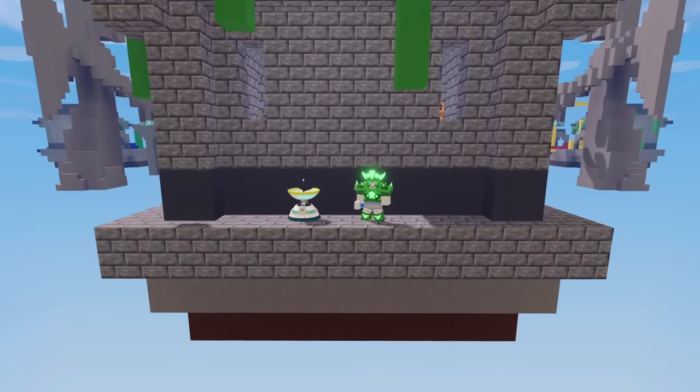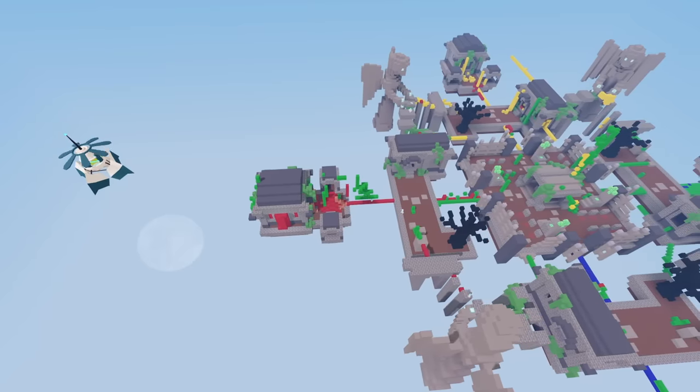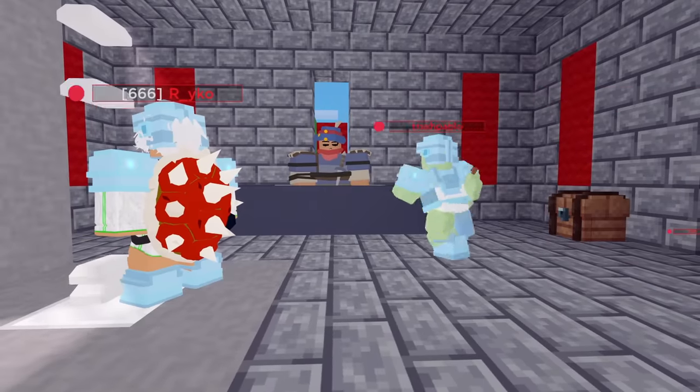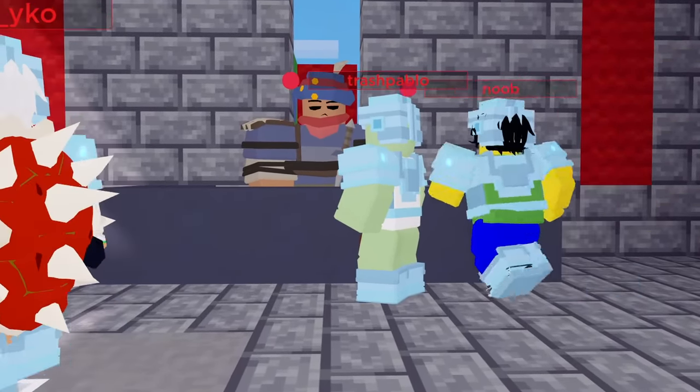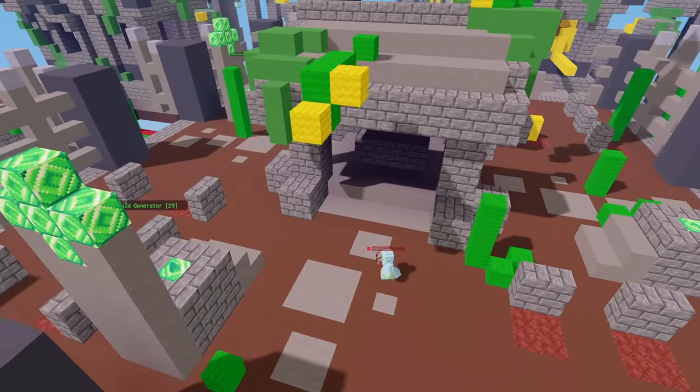The new Zenith kit allows you to steal and disrupt enemy economies. It sends out a satellite to float around a targeted enemy team, and any time they spend iron or emeralds, you get a portion of that loot and make their shops even more expensive.